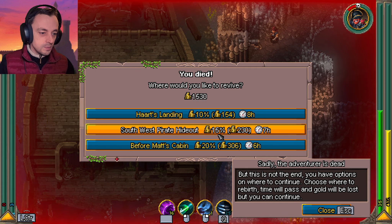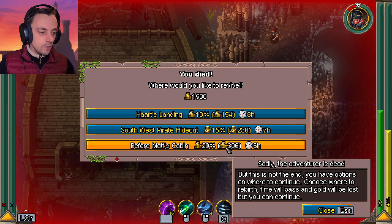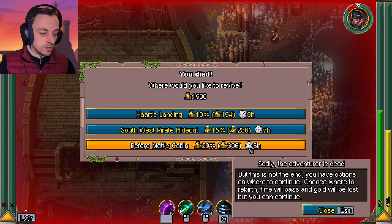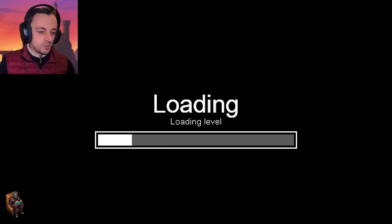Hearts landing — west pirate hideout before Matt. But this is not the end; you have options on where you could continue. You choose where to rebirth — time will pass and gold will be lost, but you can continue. There's loads of gold to lose... a medium amount... a little amount. Let's lose the full 20% — I want to kill the captain. I might not get to kill him this episode, but it's always fun to try.